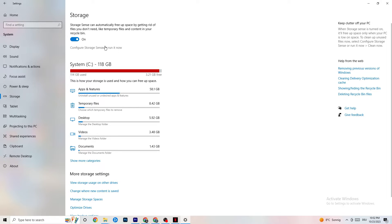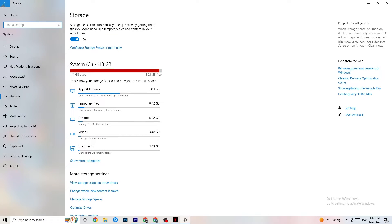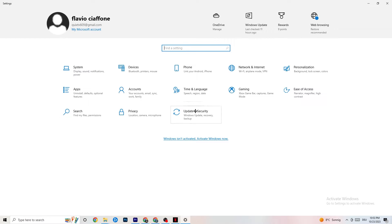Go to Storage, click on the blue-highlighted text that says 'Configure Storage Sense, run it now.' Copy these settings: run Storage Sense every week, turn it on, delete temporary files that apps aren't using — set to 14 days and 60 days as shown. Clicking 'Clean now' will delete every temporary file your apps aren't using, freeing up storage.